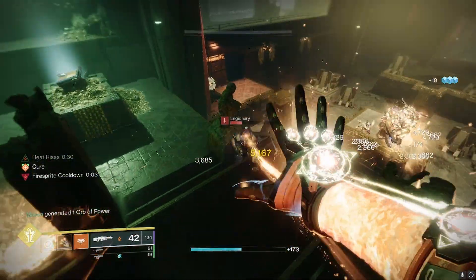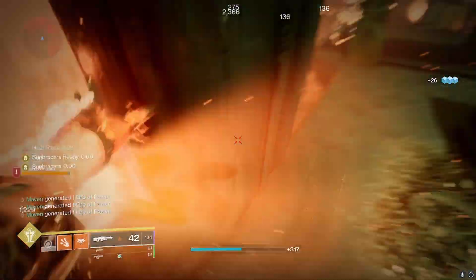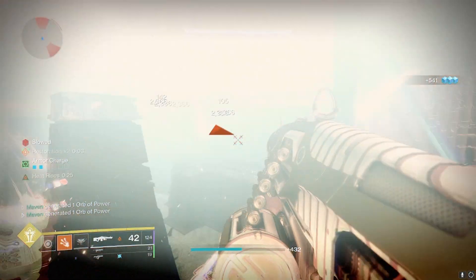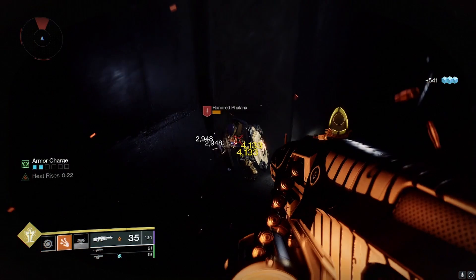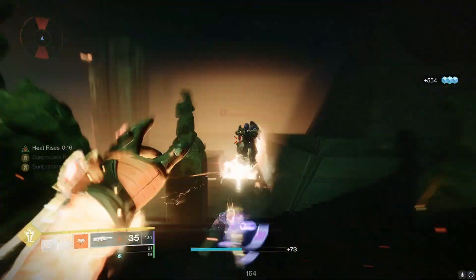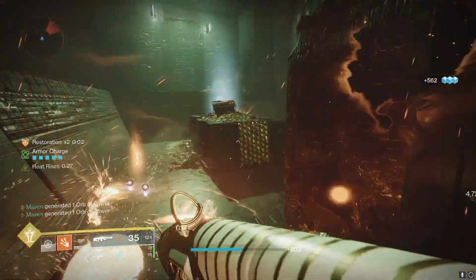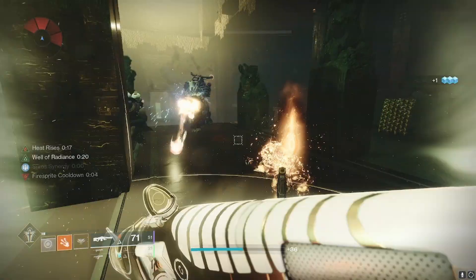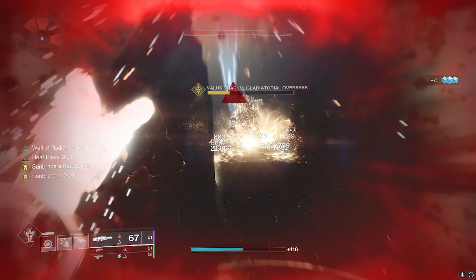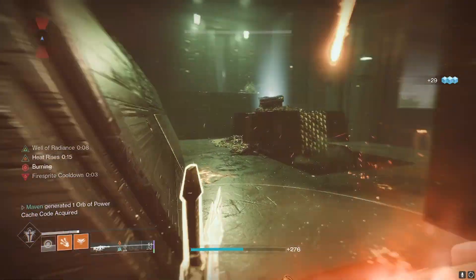This is another massive buff that really contributes to this build's survivability. I talked about this in my last Sunbracers Perfected build a couple seasons ago, but I thought it was a bug because it was so subtle. When you Phoenix Dive with Heat Rises, you would get only one second of restoration. You would have to Phoenix Dive right on the head of an enemy and hope that Phoenix Dive killed them. But now there's such a huge window of leeway — you get three seconds to get that solar final blow and extend the restoration, making it so much easier to maintain restoration non-stop.